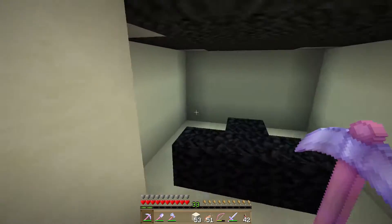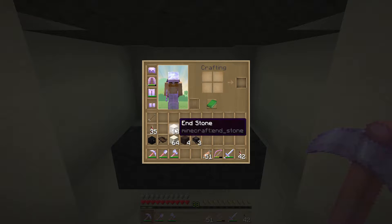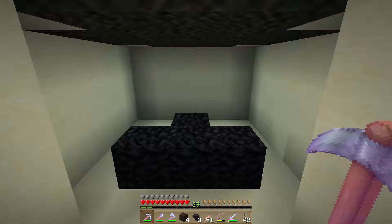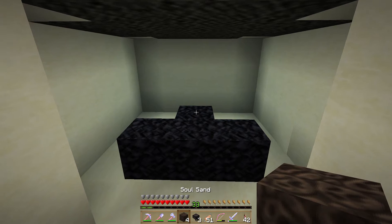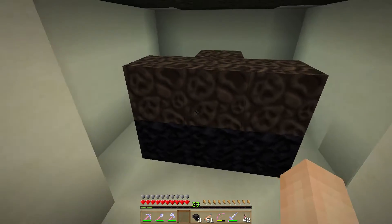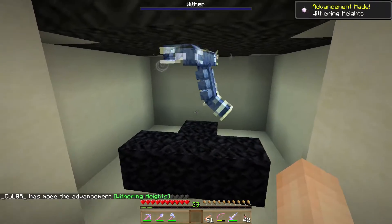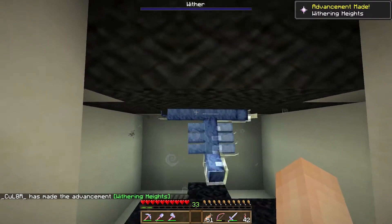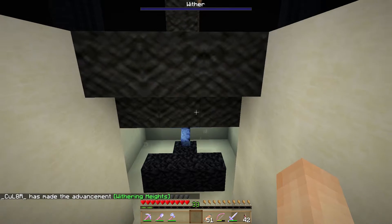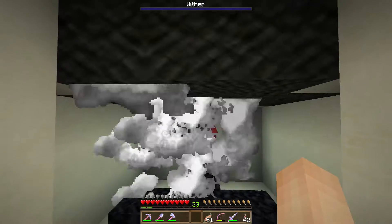That way he can't see us. He will start to take some suffocation damage, which is okay — we're not going to be sad about that, because while he's suffocating, we're going to kill him. So let's go ahead and here goes nothing — we're going to spawn in our very first wither. And it looks like it worked pretty good. Now he's going to explode, but he won't explode any blocks, and I believe that's because he's in the bedrock.